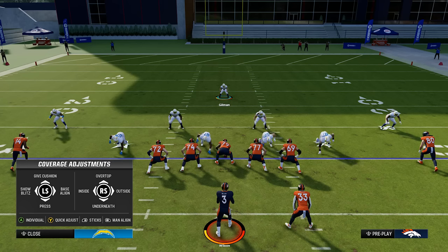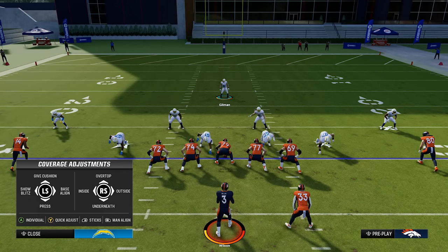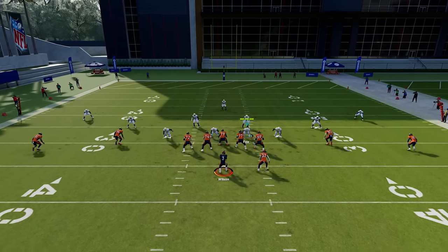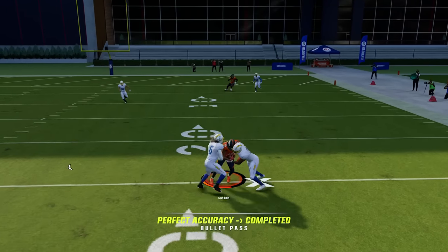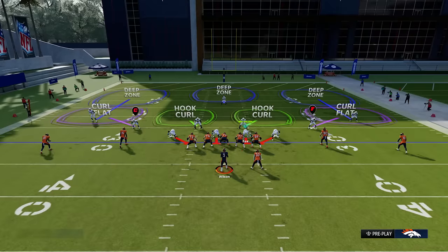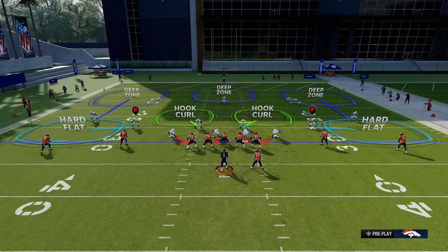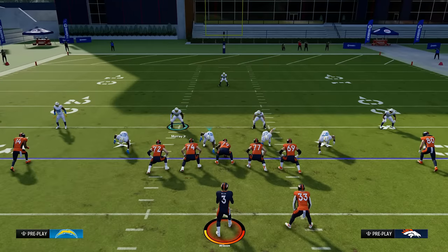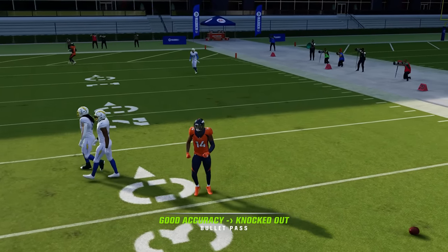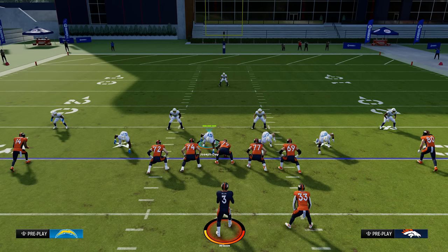On the right joystick you can shade your secondary. If you want extra protection over the top, go up on the right stick to shade over the top — they'll bail out a little further whether in man or zone. Shading underneath is a very underrated tactic to stop underneath routes like drags and flats. For example, with two drags on the play against a standard cover three, the defense can get dink-and-donked underneath for five yards or more. But if you press triangle and go down on the right stick, those purple zones turn into light blue hard flats and the hook curls play more aggressively — now when you try to throw those drag routes, the defense is all over it and you'll often get an interception.